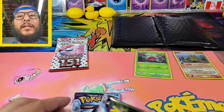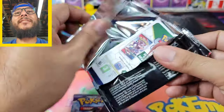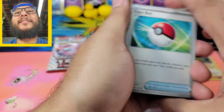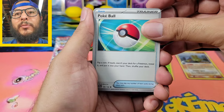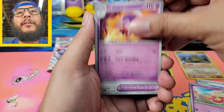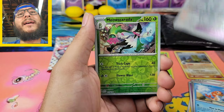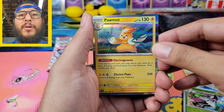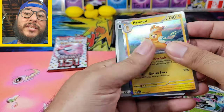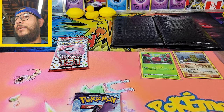Next, let's open up some Scarlet Violet and see what Griffin put in this pack. Let's see if we can get lucky here. We got the Poke Ball, Rodon, Fall Pad, Baby Driftloon, Defiance Band, Toedscool, Vitality Band, Meowscarada, and a holo Pawniard — not so good, but it's all good.